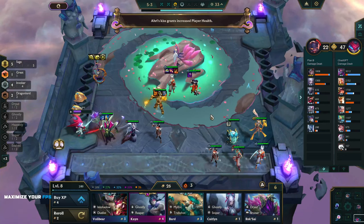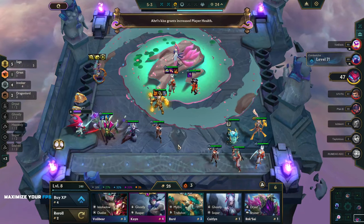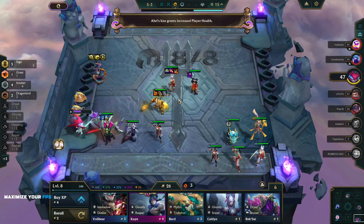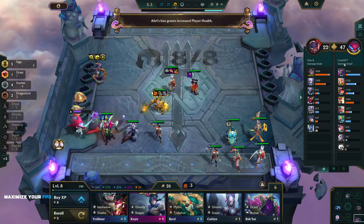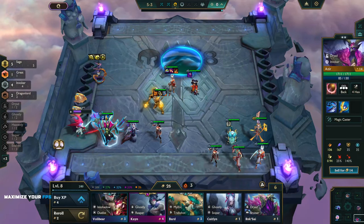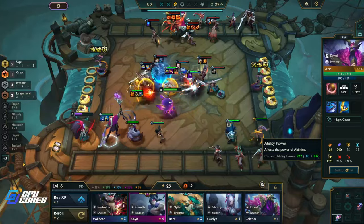Five Sage gives us 45% omnivamp which is insane. Wukong should be doing insane damage too — 1694, not bad. This gives everybody player health which is good. We need some more items — we have a Cloak doing nothing, and we only have one item on Annie, which is really rough. We'd love some items on Janna too since she's doing all our damage. Azir is also doing very good damage. This is an insane comp right now — five Sage is really really good, giving 75 ability power to our back line.